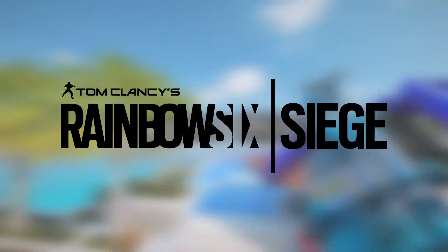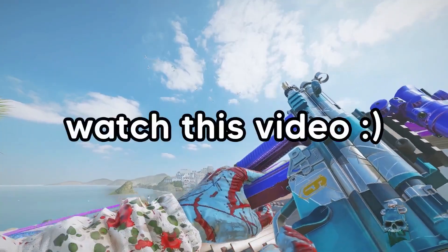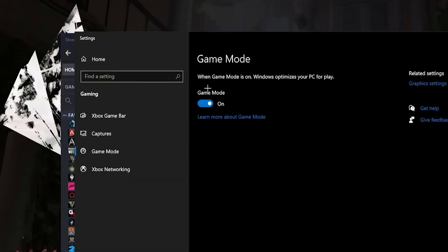In today's video I'll be showing you how to boost your FPS in Rainbow Six Siege and fix any lags. So let's not waste any time and get into the video. For the first step, you want to head over and click on your Windows tab and type out 'Game Mode', then go ahead and turn on Game Mode since this will optimize your PC for gaming.